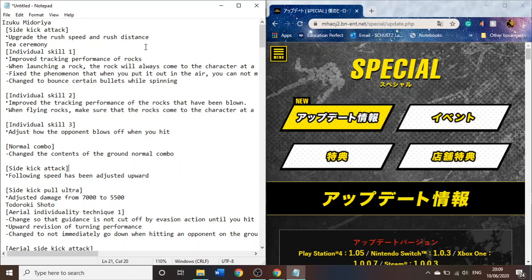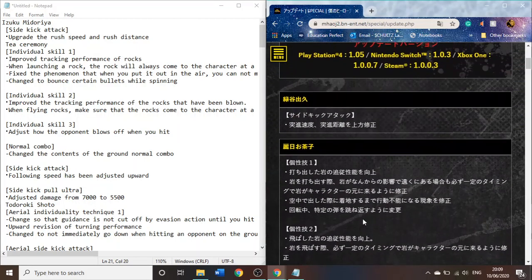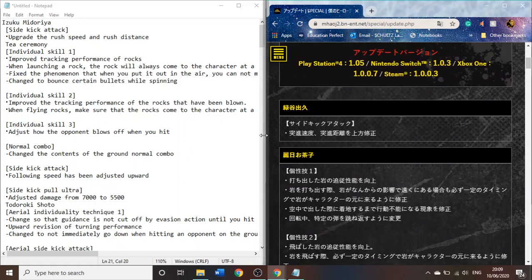Let's start off with regular Deku. I'm not quite sure what type of Deku this is, but it doesn't really matter because it's a very basic change. Essentially, his first point — I'll bring up the Japanese version if you want to read that — he just has an adjustment to his sidekick attack. They just go further and faster, which is good but not that big of a deal.